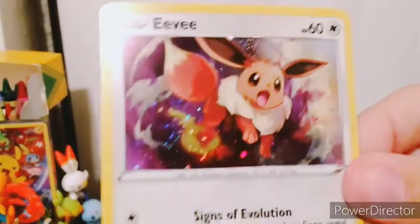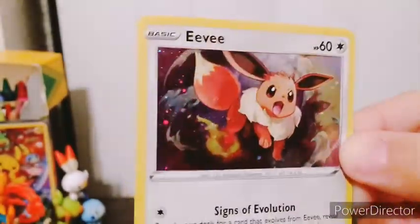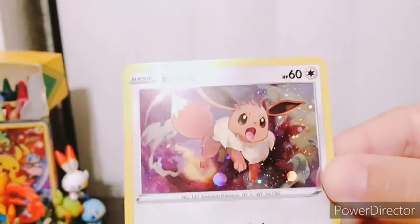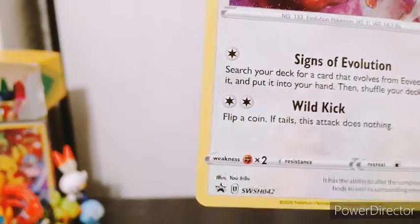The same old problem when it comes to promo cards — they always, always end up bending when it's this type of blister. But at least the artwork still shows, as well as the Speckled Hollow here. And this one is number 42 in the promos.